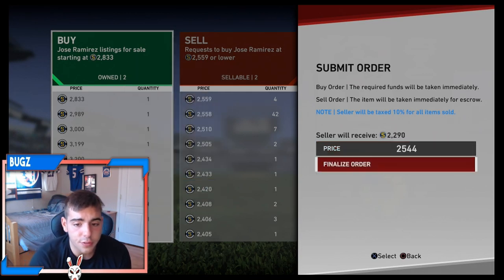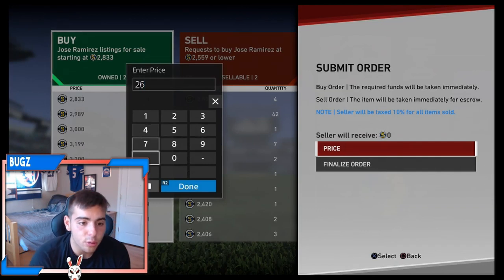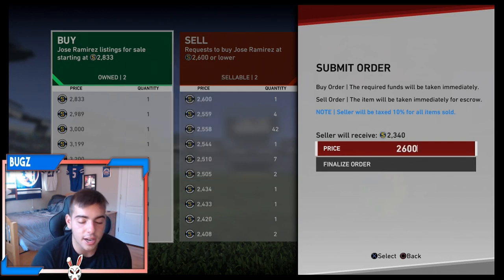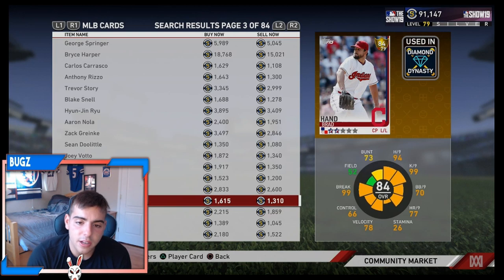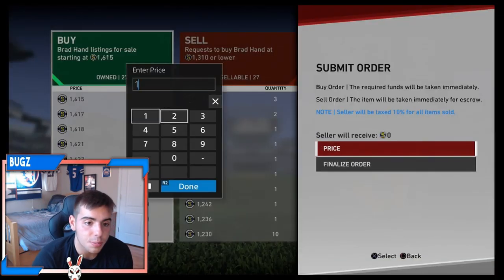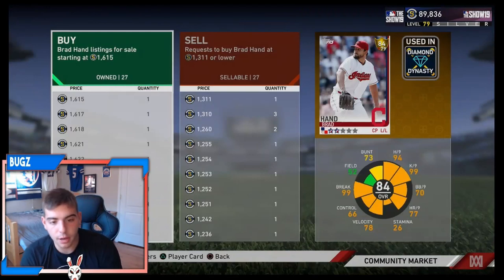A big player to invest in right now is Jose Ramirez. If you guys remember in the beginning of the game, he was around 40 to 50K. He is tearing it up right now — I'm so excited because I'm a big fan of him. He really proved himself last year, and his hard-hit contact rate is very high. It screams that he's going to break out in the second half, and he already did. I will be investing probably 50K into him. I think he's going to go diamond again — he deserves it, he's a beast. Also Brad Hand — I know he did blow his last save, but he's still playing very well. Brad Hand is one of the best closers in the league. He's still a pretty good investment at 1,300 stubs. That blown save has people thinking he's not going to go diamond. Let's see how he does the rest of the week — if he does good, we are going to be lit and make a ton of stubs.